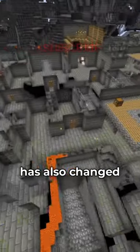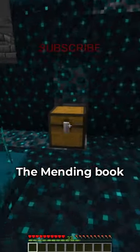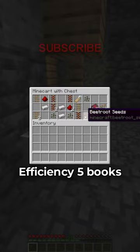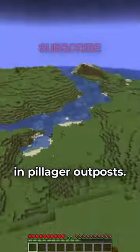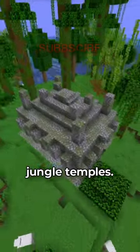Some structure loot has also changed and some books now have a high chance of generating in some structures. The Mending Book now has a high chance of spawning in ancient cities. Efficiency 5 books now have a high chance of spawning in mineshafts. Quick Charge 3 now has a high chance of spawning in pillager outposts. And Unbreaking 3 now has a high chance of spawning in desert and jungle temples.